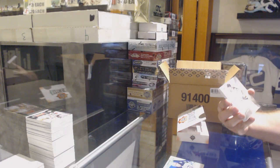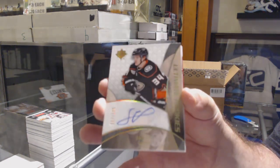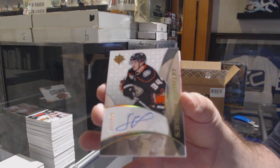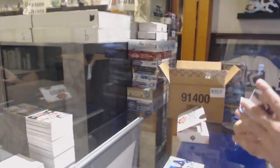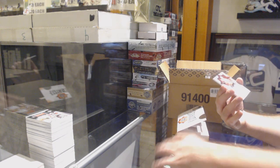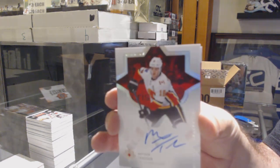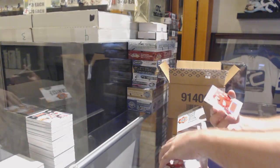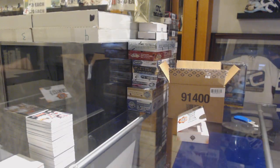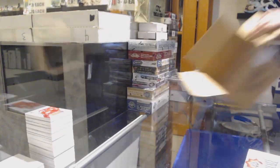For the Anaheim Ducks, to 175 retro rookie auto Sam Steele. For the Calgary Flames, number 75 base auto Matthew Kachuk. And for the Red Wings, Phillip Roenick rookie jersey. Last box — mojo.